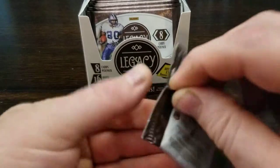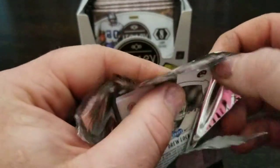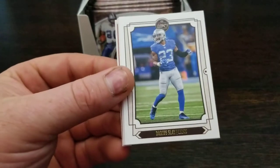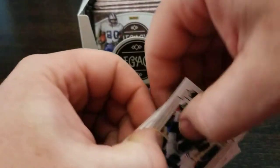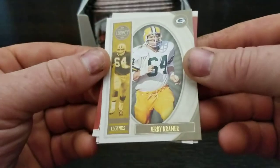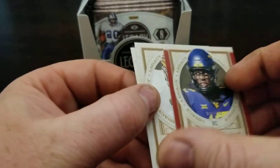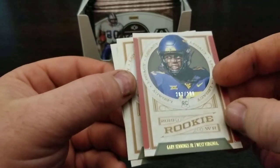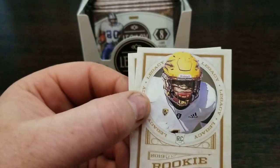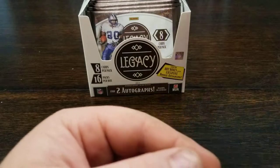I didn't explain these packs because everybody knows them already - you get eight cards per pack, 16 packs per box, two autos generally. Derek Carr, Darius Slay, Tom Brady, Baker, Jerry Kramer, Gary Jennings Jr. out of 299 - number 282. That'll go with our other Gary Jennings Jr. N'Keal Harry and Drew Lock are the rookies.